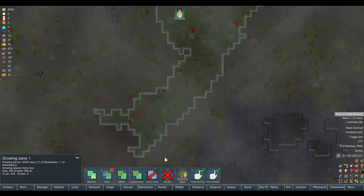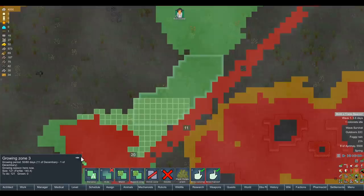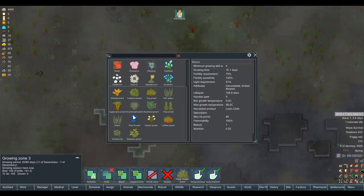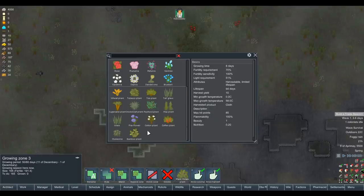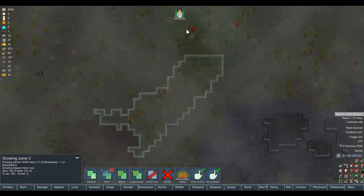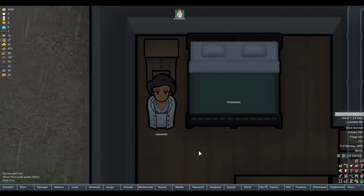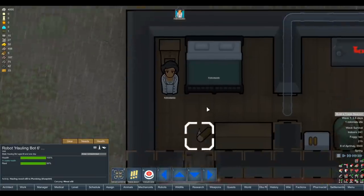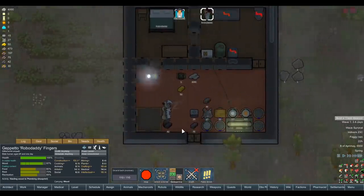Rimworld and its growing zones - they are my mortal enemy. What have we got? Coffee. Psychite tea - I feel like we don't want to drive him too mad pretty early on. Let's go for a coffee plant. Robo Daddy, you will be our saviour - our nuclear saviour. He's stood there staring, unblinking. It says he's praying but then it also says he doesn't have anything to do. What if we draft and undraft him? I think he was just stuck praying. Doesn't that just happen to you sometimes - just get trapped in your cold dark bedroom?